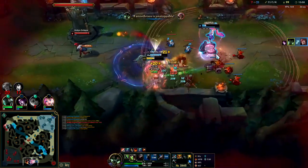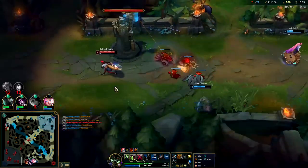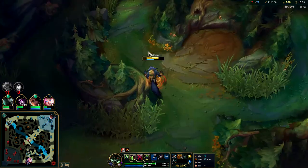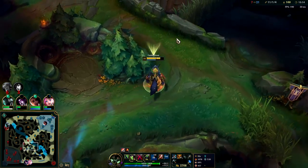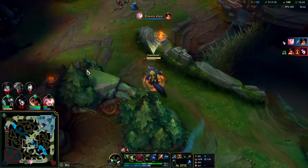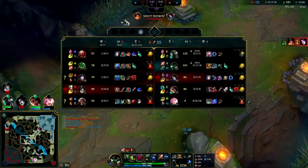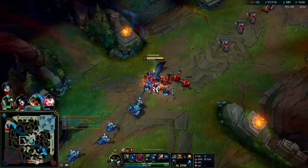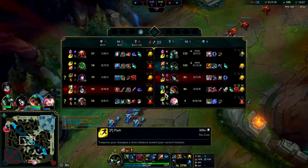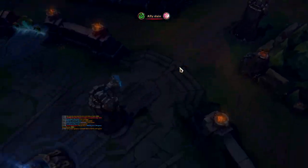Auto attack, Q - double fear. Morgana seems like such a good counter to Set - she can gigaCC him, and her Black Shield makes his R and his pull completely useless. Set does all physical damage and true damage to her, so Set can't even scrape the shield with one of his CCs. With mages they can generally destroy the Black Shield with a single spell and then use their next spell to CC, but Set doesn't even have that option. Morgana was a pretty smart pick versus their team.